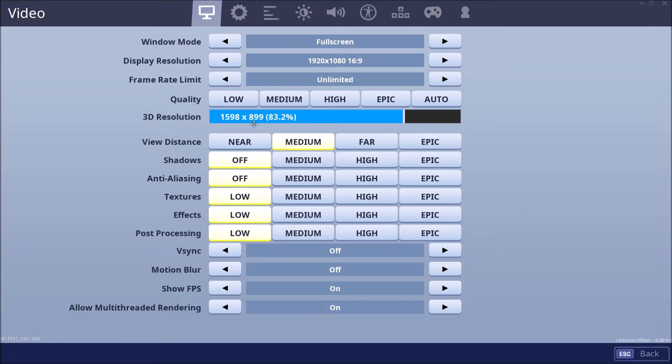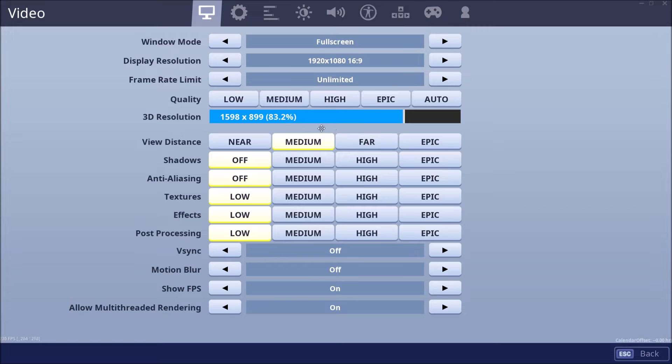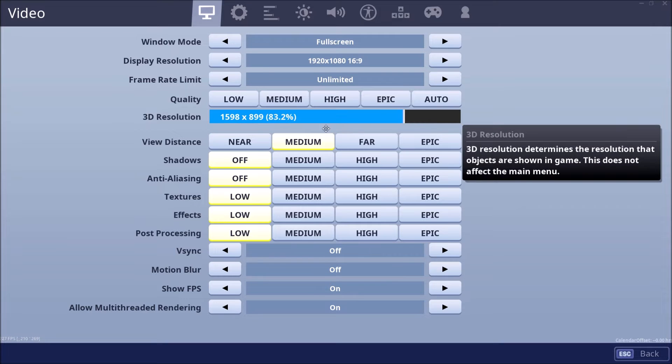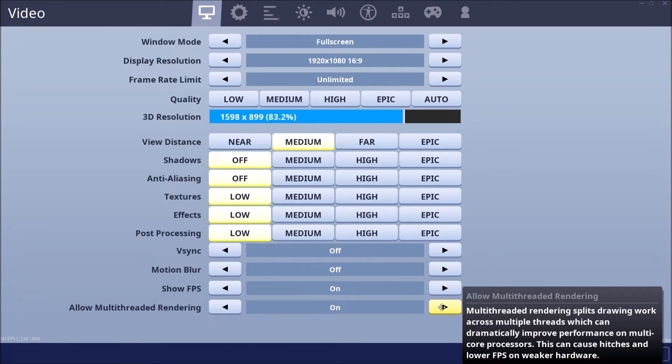3D resolution — I play 1600x900 because I want the frames. View distance: medium. View distance doesn't really matter as long as you can see the player. You can have it on epic if you want, it doesn't really make a difference, but I play it all low. V-sync off. Motion blur off. Shadows on. Allow multi-threaded rendering — if you have a good computer it will only work if you have a decent computer. If you have like a laptop or something, turn it off.